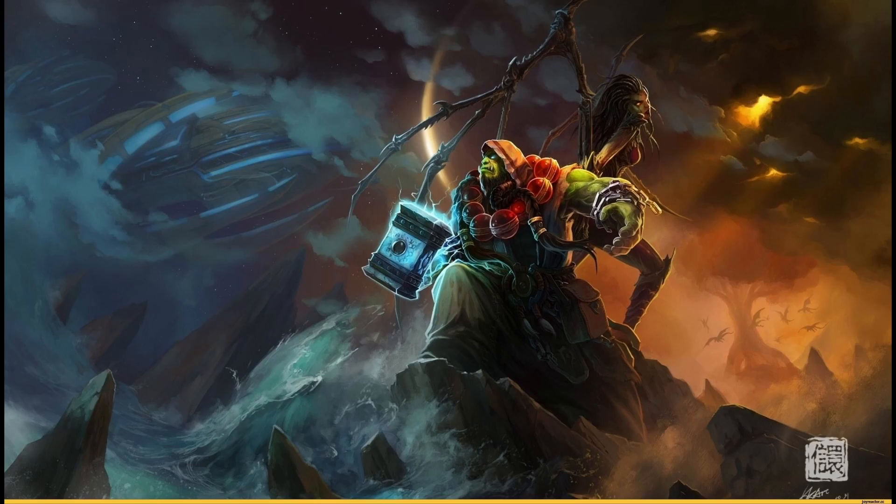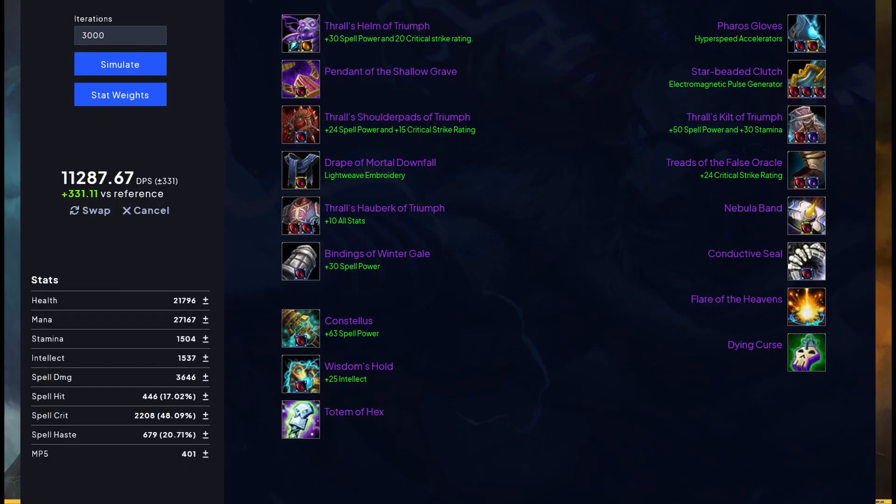Now let's look at the 245 version. As you can see, going for the 245 set instead, with the off-piece being Pharaoh Gloss, gives us about 332 DPS increase, which is actually pretty damn decent. That's the 25-man version.